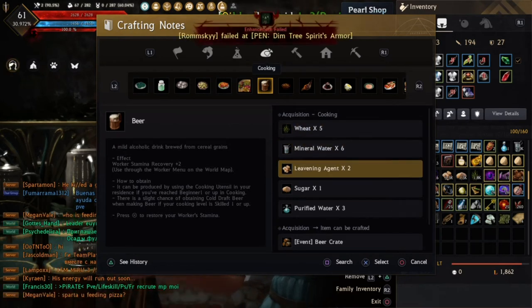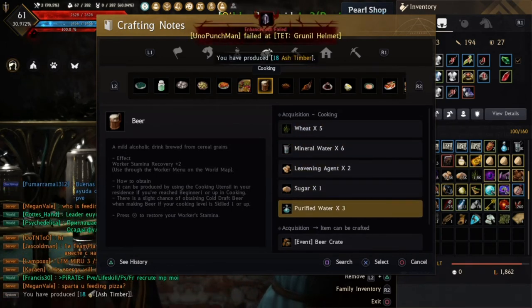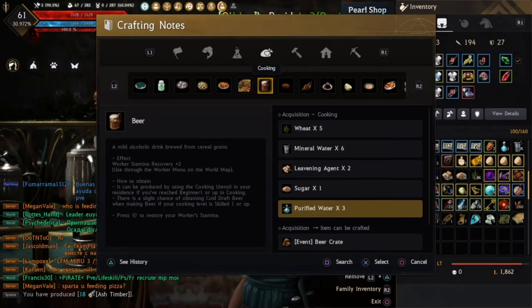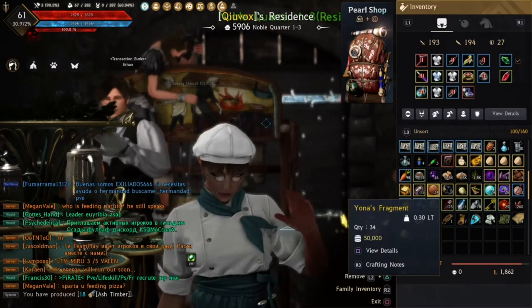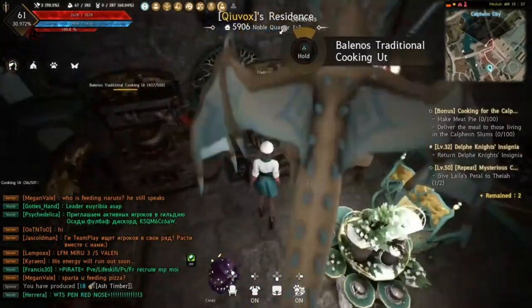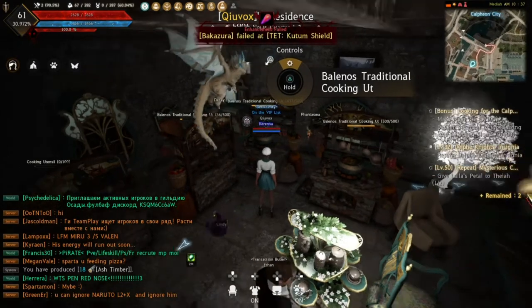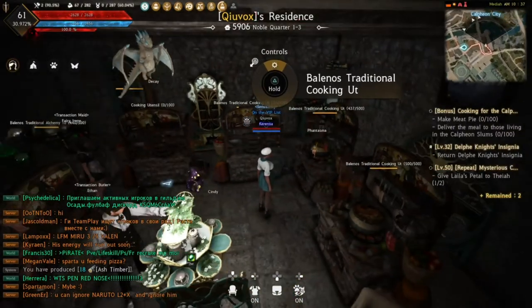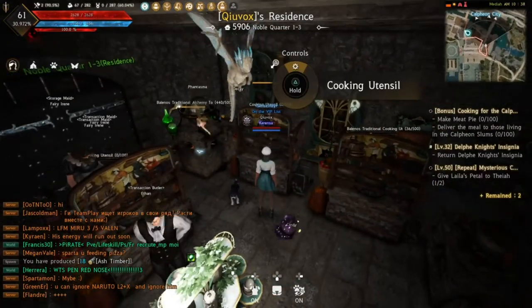For beer you need five wheat, six mineral waters, two living agents, one sugar, and three purified water. You can just Google how to get them — some of them are sold by an NPC in every town.